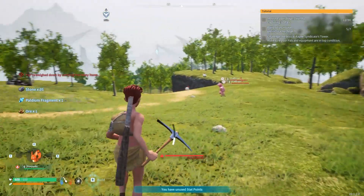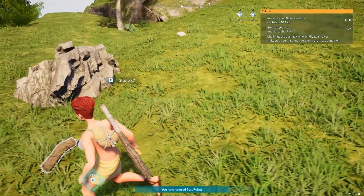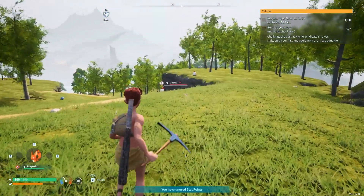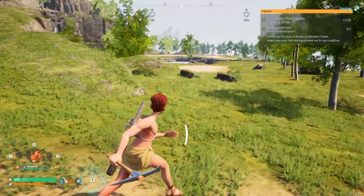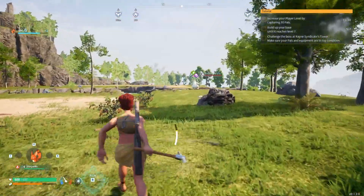I'm encumbered, I need to drop some stuff. I'll drop a couple of stones and some wood — okay I can run now. I can also spend some stats, I'll put both points into weight so I can carry more stuff. Let me check the map.